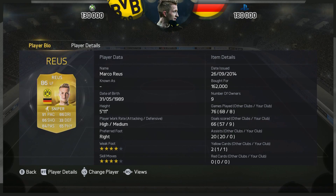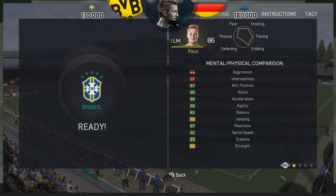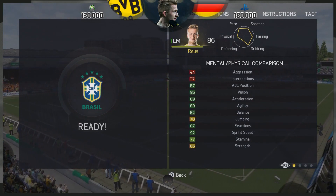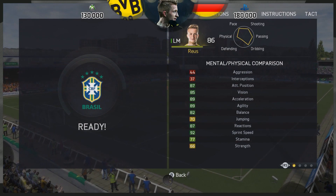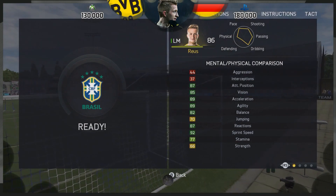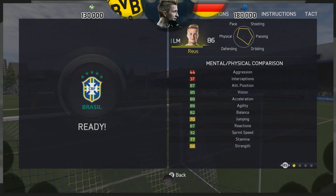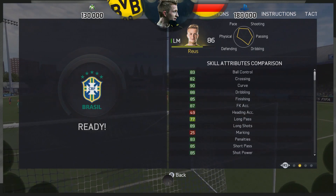Stats-wise, bloody fantastic — just wait until you see these. Attacking positioning, vision, acceleration, agility, balance — all fantastic. Reaction and sprint speed as well, sprint speed over 92, acceleration of 90. It just looks absolutely beautiful.